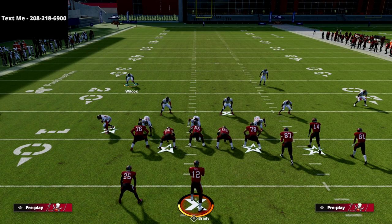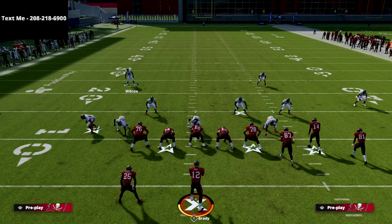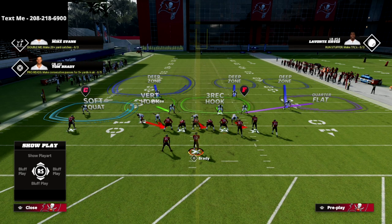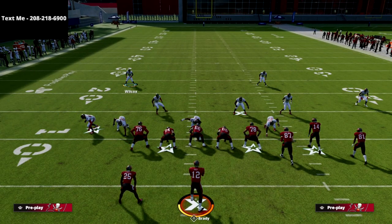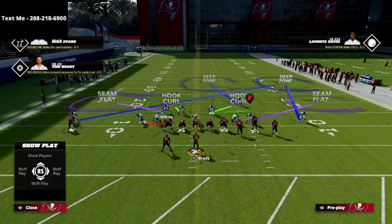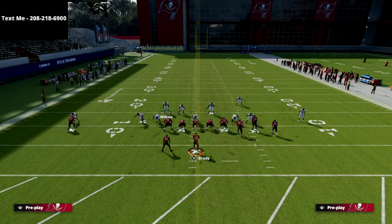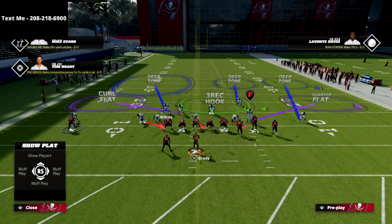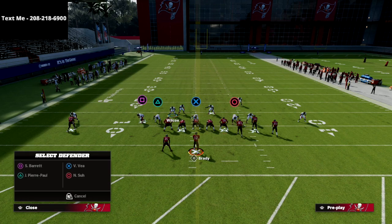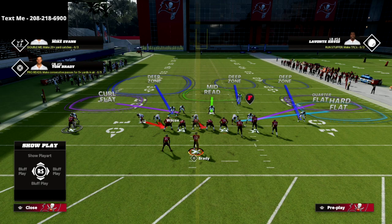From a setup perspective — and if you want that guide it's linked in the description for $15 — what we're going to do is spread our defensive line, spread our linebackers, and crash our defensive line to the right side of the screen. As you can see in the play art, this is what it should look like. Then we're going to show blitz, which will pinch our linebackers down where we want them. From there, we're going to man up the solo corner on the bunch side onto that solo wide receiver, drop the linebacker from a vertical hook into a curl flat, and put the middle linebacker into a mid read. You can also drop the defensive end on the right side into either a three-receiver hook zone, bluff blitz, or a hard flat.